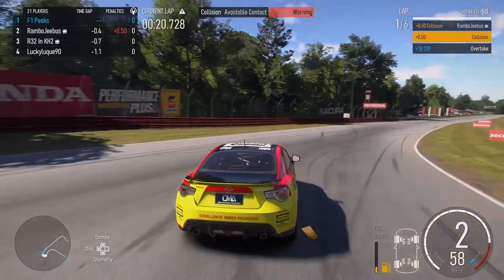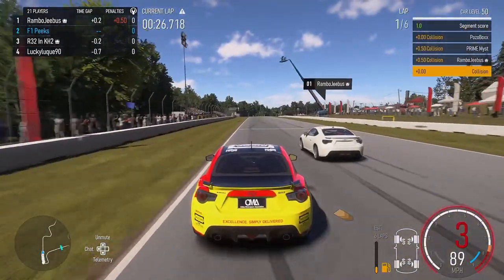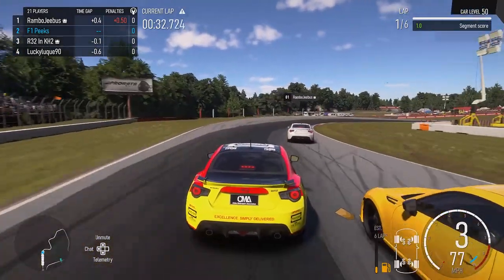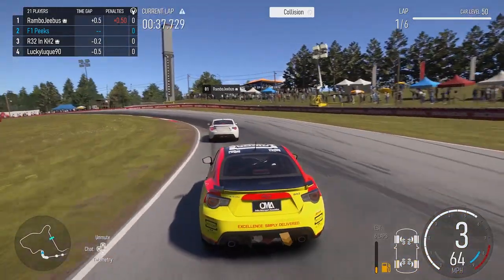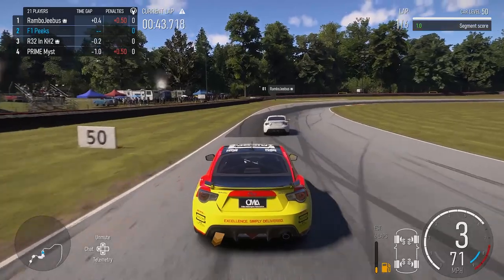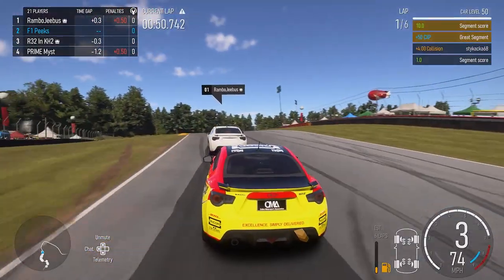Coming out of the first few corners we get off to a decent start. Rambo Jebus gets a 0.5 penalty but takes first position from us - he gets a better exit out of that hairpin at the top of the track. The guy behind us, R32, makes contact with us and I do think he gets a penalty for that. Prime Miss also gets a penalty, but later on in the race R32 gets another penalty and you'll notice why.